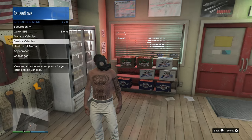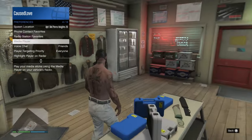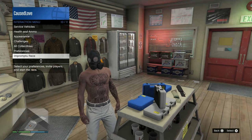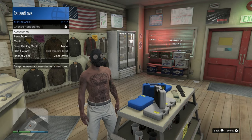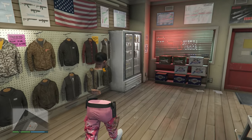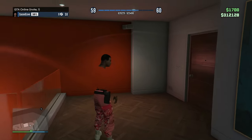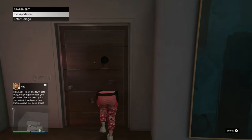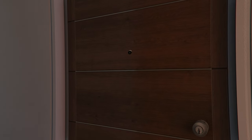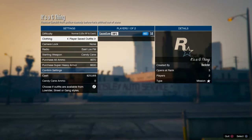Now equip the outfit where you have the gun belt on. If you don't have a gun belt, I already made a video on how to get it — there's a link in the description. This video is specifically about putting it onto any outfit. You also need to bookmark a job called 'It's a G Thing' — I'll leave a link in the description. You may need to restart your app for it to show in bookmarks. Then go to Missions, Bookmarks, start it up, and put on Player Saved Outfits in the clothing option.